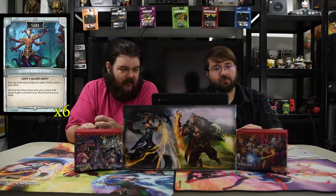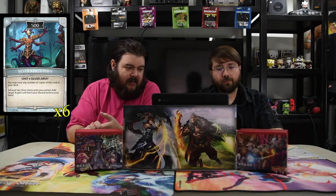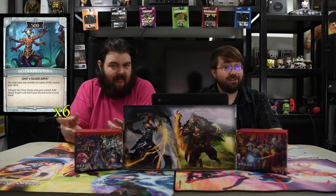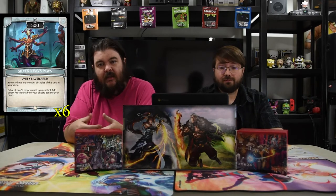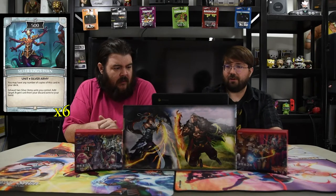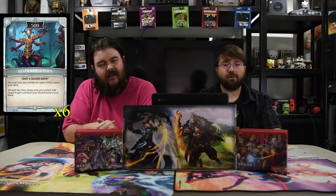The first card we got in the deck is Silver King's Pawn. It is one mana for 500. You may have any number of copies of this card in your deck. You can exhaust two Silver Army units you control to target an Argent unit, which gets discarded onto your hand. There are lots of them to help you get going, and then you just recur the one that you need. You can discard Silver Generals and then put it back in your hand — a lot of value. And he gets any Argent unit, not just a Silver General.